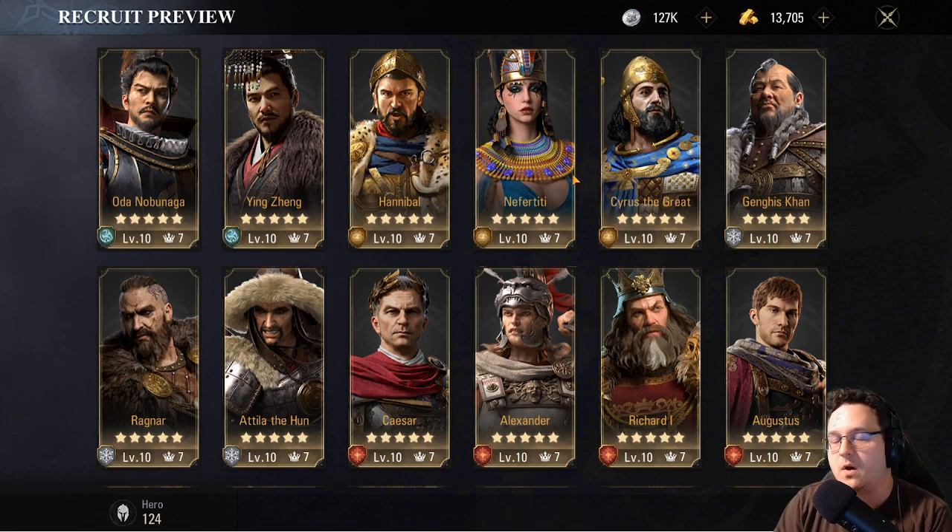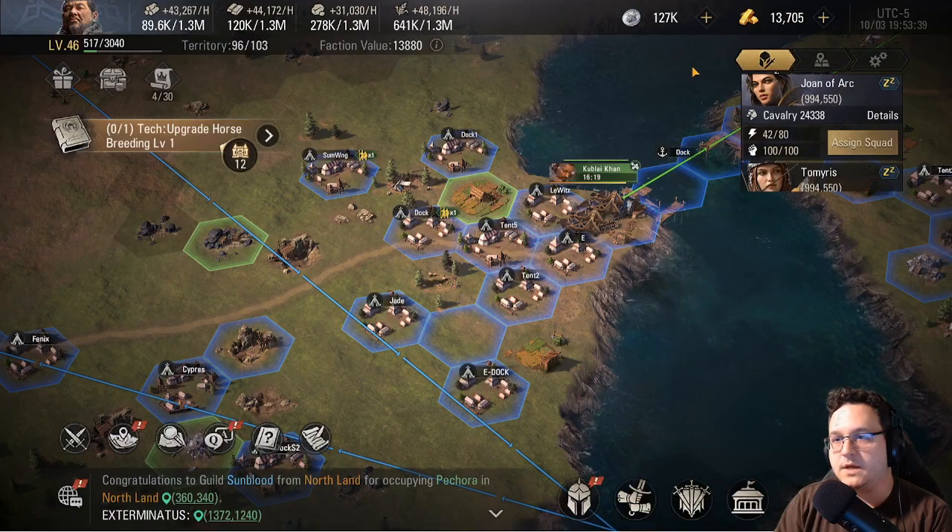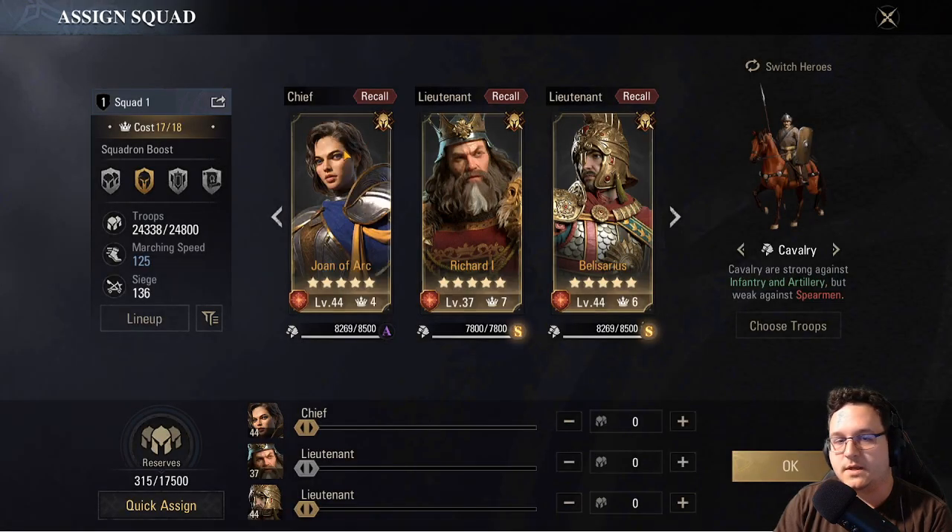Finally, I want to talk about what makes a good chief. When you assign a squad, you have a chief and two lieutenants in each of your marches. This is important: if your chief dies, the rest of your army surrenders and retreats. Richard and Belly could have full troops, but if Joan loses all her troops in the first round of combat, since she's the chief, those guys would just say 'all right, I'm done, I'm going home.'